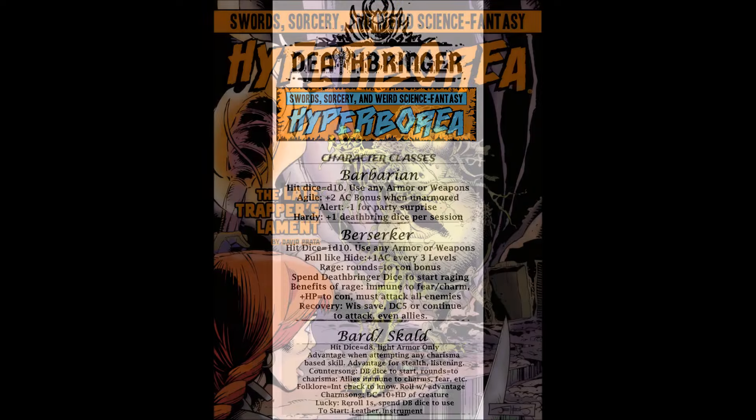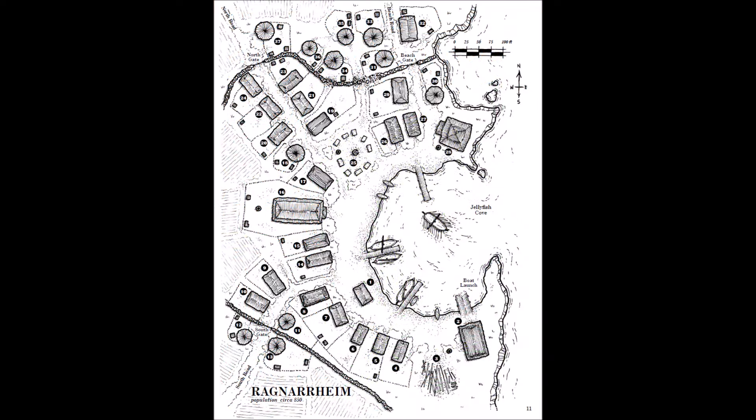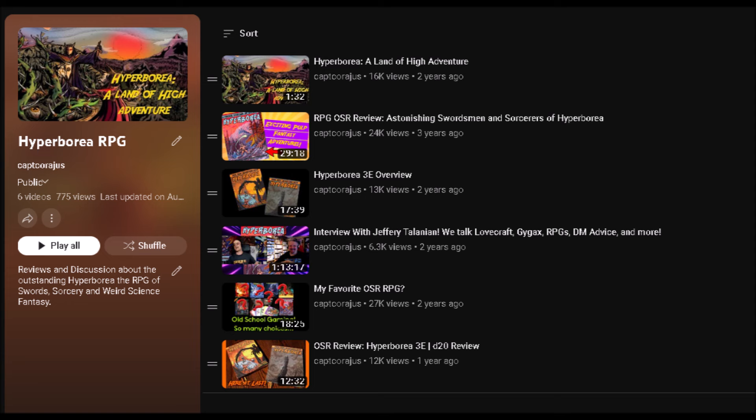The Late Trapper's Lament is an introductory module and a perfect first adventure to begin your new Hyperborea campaign, designed for first and second level characters. Like most Hyperborea modules from Northwind Adventures, this is not just an adventure but also serves as a setting supplement, as it fully details the Viking village of Ragnarheim. If you use an old-school rule set like Old School Essentials, this module is still completely compatible — you can just place this adventure in any Norse-inspired section of your campaign world. I've done several videos on Hyperborea, which you can check out with my handy Hyperborea playlist.